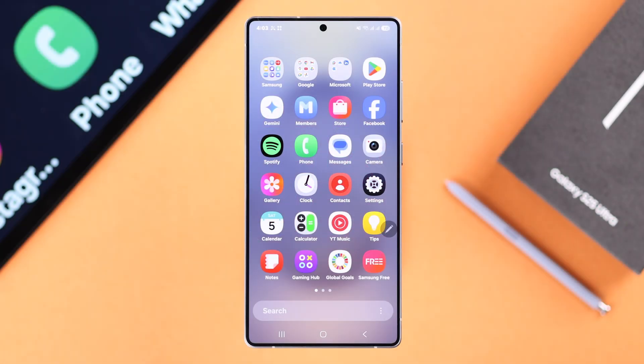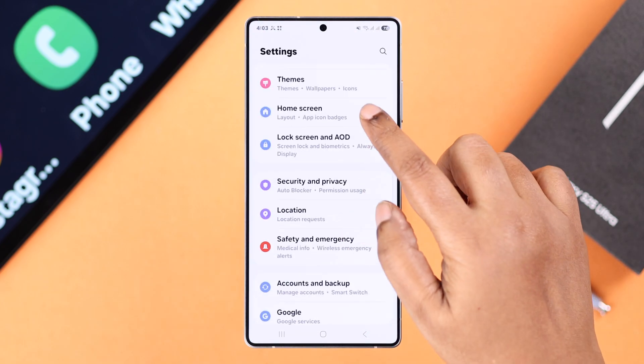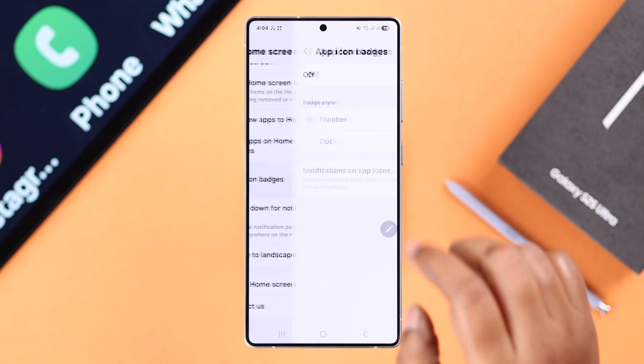You need to enable a couple of settings, otherwise it will not work. First, open up Settings, scroll down to Home Screen, scroll down and enter App Icon Badges. First of all, make sure it's turned on. You can enable either just a dot, or number of notifications, or missed calls — whatever you want.